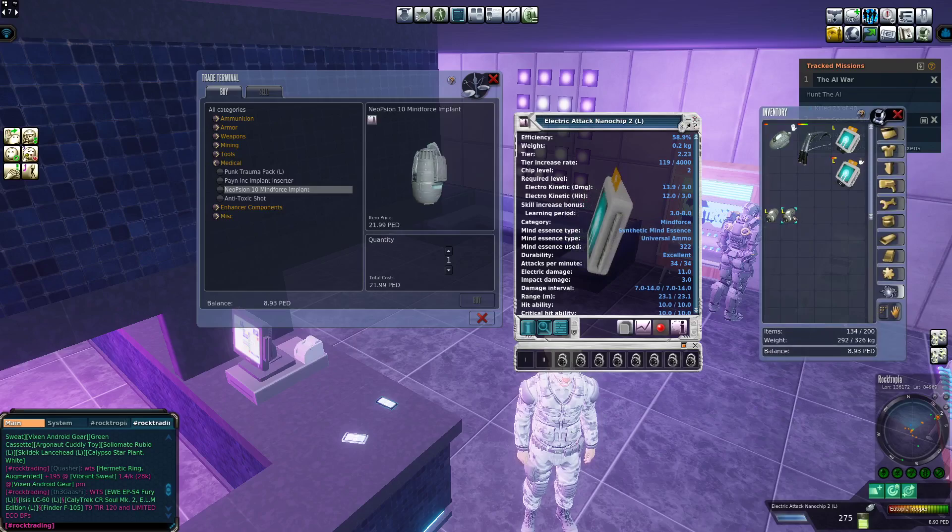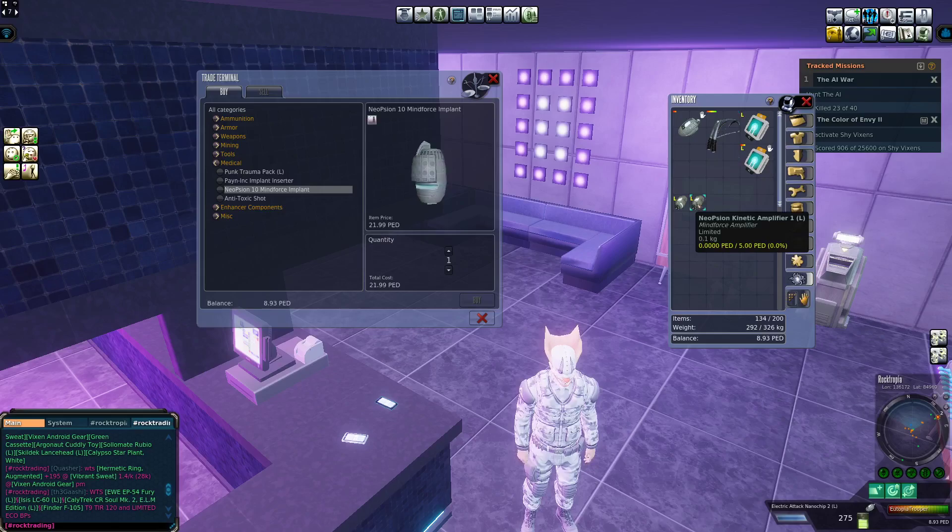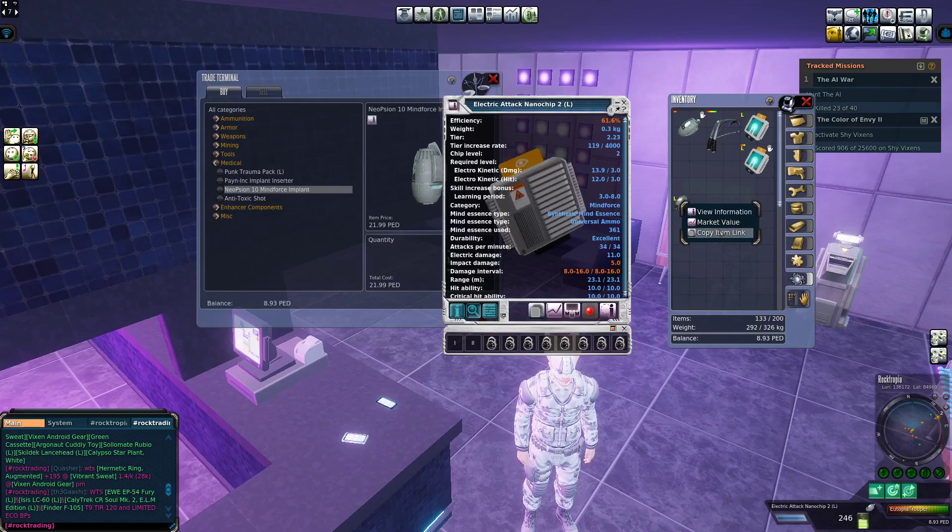I would also suggest buying an amplifier. To use an amplifier, all you need to do is drag it and drop it on the attack chip that you're using. You can then see, when you press View Information, that some stats have changed.